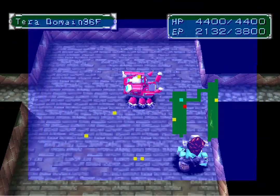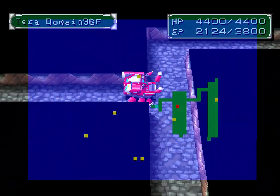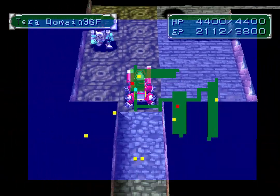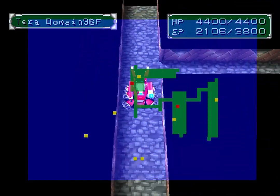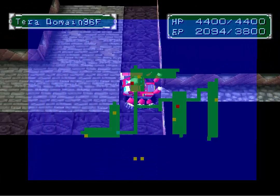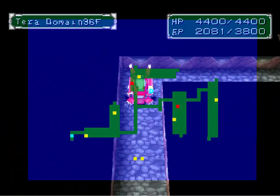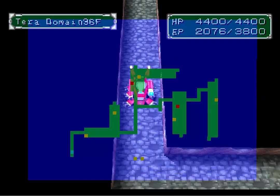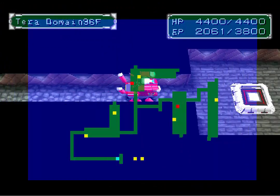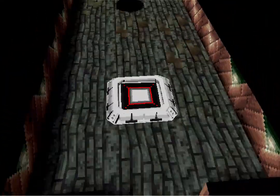We've got a Boltmon with MetalGururumon and Gryphonmon, which is always a good battle to do. I'll head up here - there's nothing in there. Head down here now, head across. That will take us to this room over here where the portal should be. There we go. Okay, so we're on the 97th floor now.